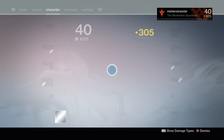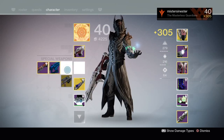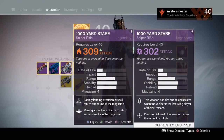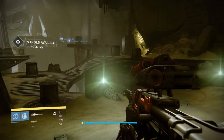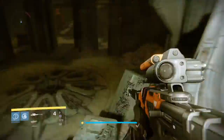So what I'm going to do now is change to another Thousand Yard Stare, but this one only has a 302 attack value. My overall light level is still 305. So it doesn't matter that I went from a 309 to a 302, because my overall light level is going to stay at 305.